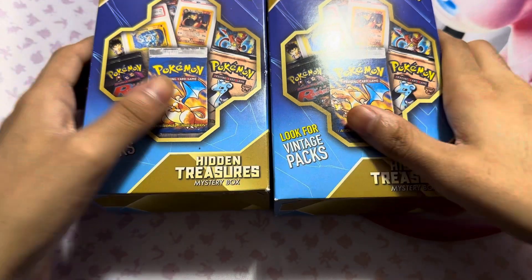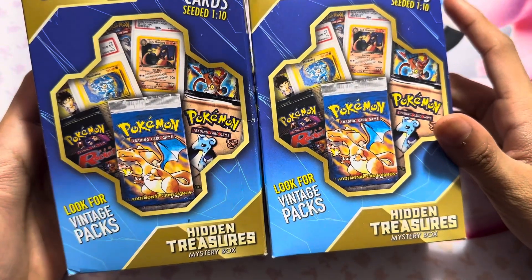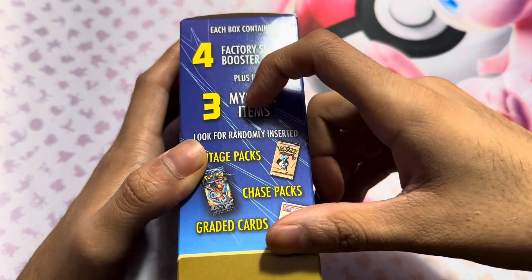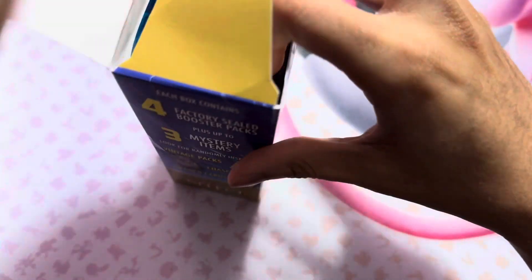Welcome back to the video where we're actually doing CCG Select's Hidden Treasure Mystery Box. This is really cool - it's vintage packs, you get four booster packs, three mystery items, randomly inserted graded cards or packs, and two bonus items per pack. Hopefully we can get something really cool. The reviews were really bad on this particular mystery box. If you guys want, let me know in the comments and I can put the description of what we have in this.